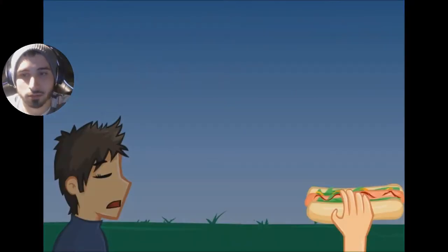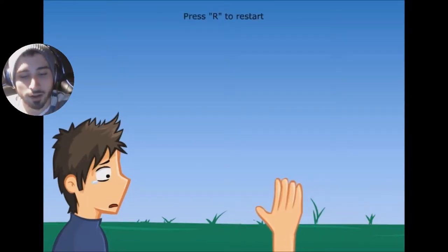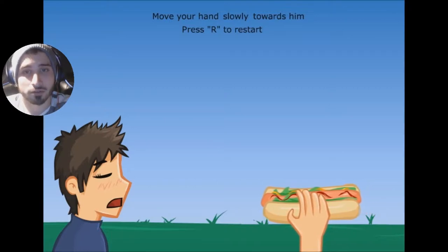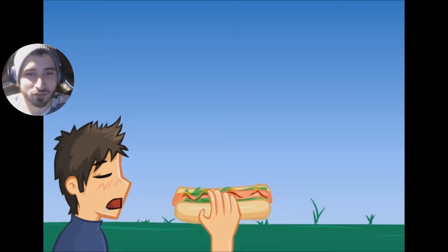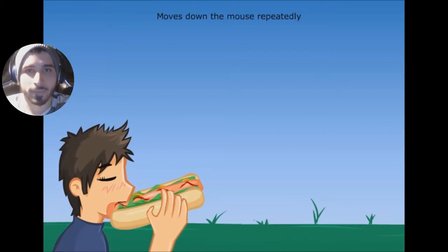All right, play. Move your hand slowly towards him, okay. Fucking hell, all right — obviously that was not slow enough. Why does he got that face on there? Grody, drool coming down.